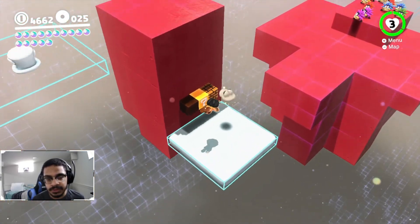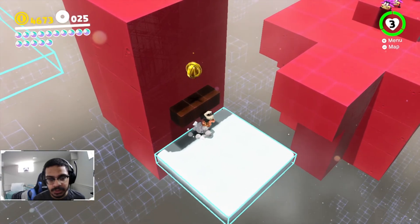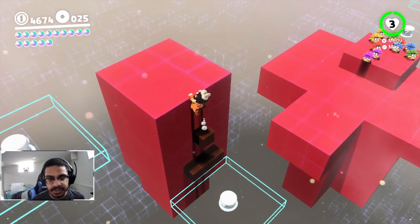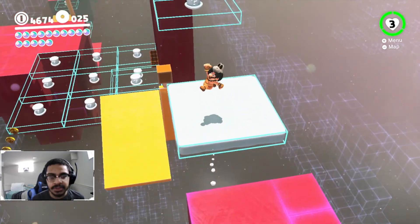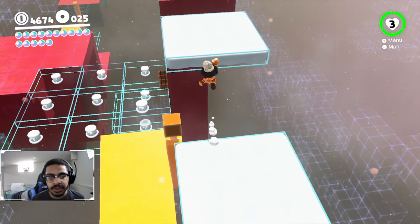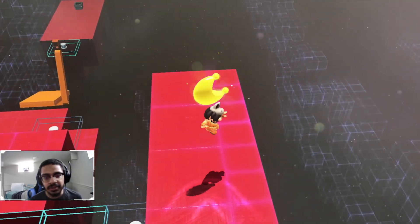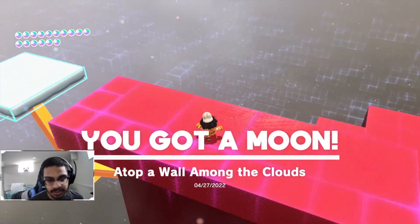There we go. Oh god it's gonna go away - there's like a secret up here, cool. We need to grab this. Get rid of this - there we go. Yep, there's a moon up here, I knew it! 'Top of Wall Among the Clouds.' Now we have to complete the rest of this.